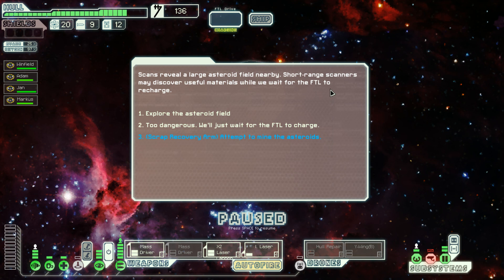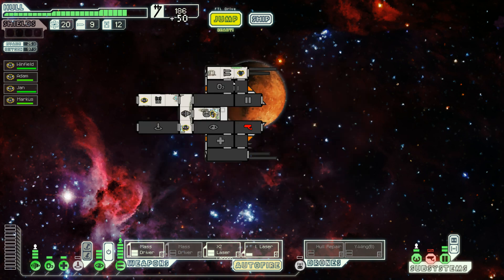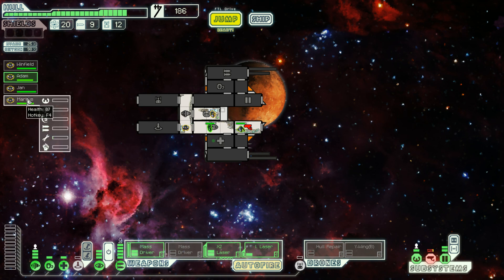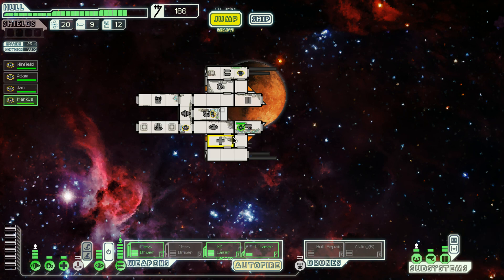Scans reveal a large asteroid field nearby. Short-range scanners may discover useful materials while we wait for the FTL to recharge. Scrap recovery arm — nice! We gain 46 scrap. We carefully extract as much usable material as possible from the nearest asteroids. This is fantastic — you can just heal up and repair the stuff. This has been hurt, Mr. Adam again. They are targeting our weapon systems because they know how good you are. The cameras are fixed — let's heal up our fourth hero and jump.